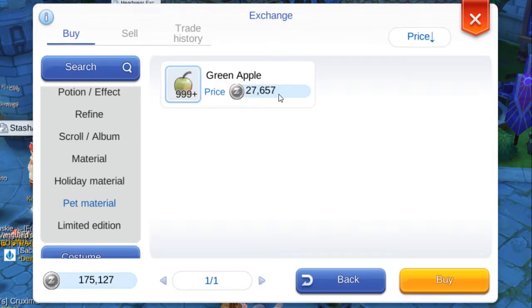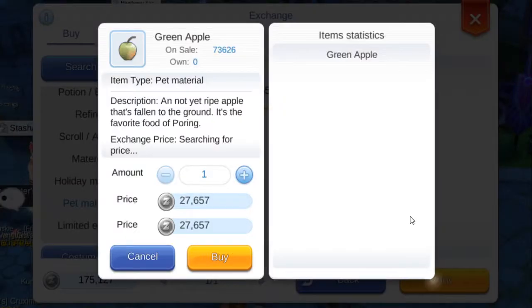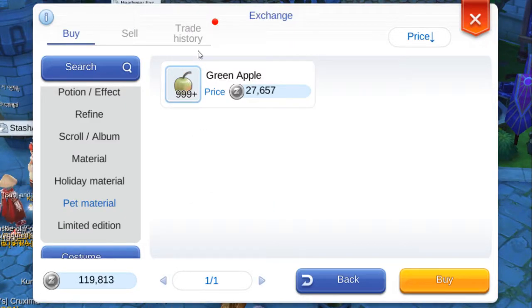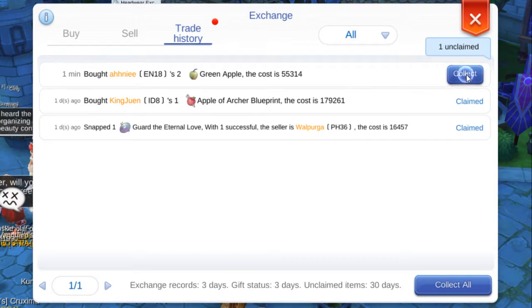Look for Green Apple. It will cost you 27k of Zeni — let's buy at least 2. Go to Trade History and collect.